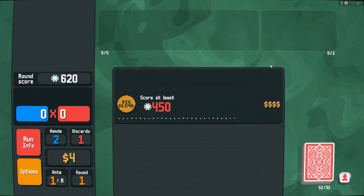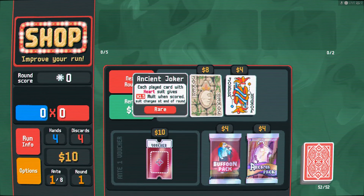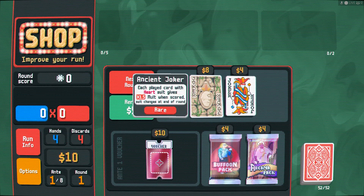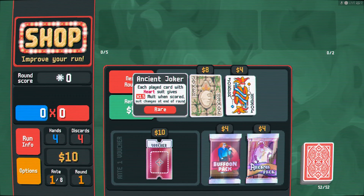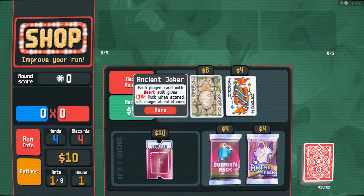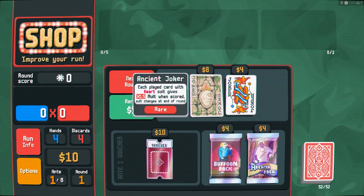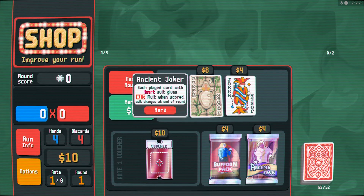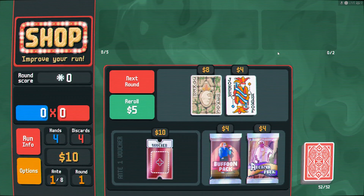Full house! Not too bad. It can be a little risky to go for full houses sometimes — it just won't work out for you. But it's the early game so you can just play that risk. Our rare joker is the Ancient Joker. If you've never used it before: each suit it targets — in this case hearts — every single time it's played you get a 1.5x multiplier, and that suit changes at the end of the round.